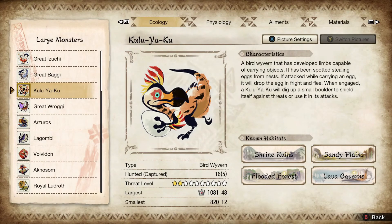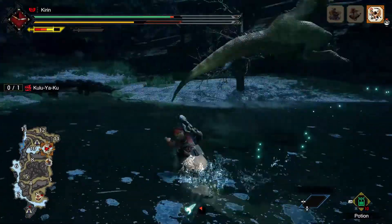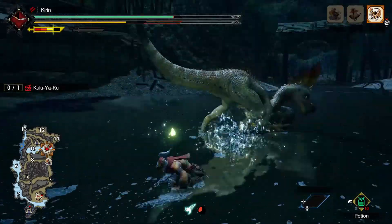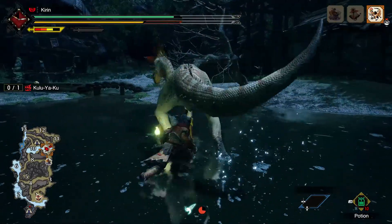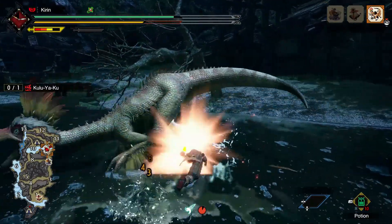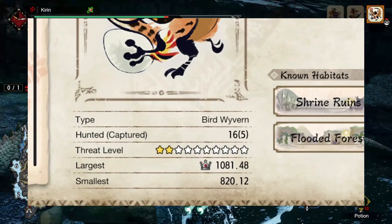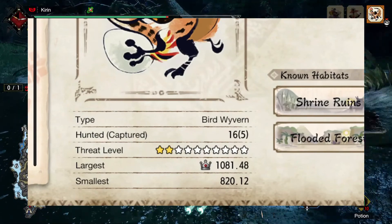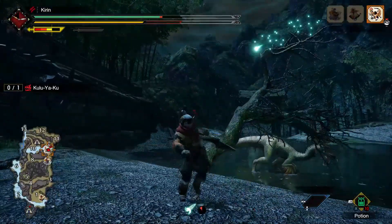Let's start off with some information about Kulu Ya Ku. He is classified as a Bird Wyvern and his first appearance was in Monster Hunter World, released in 2018. One of the reasons I really like Kulu Ya Ku is that he's kind of silly and goofy with that egg thief act. In the Hunter's Notes he's been classified as a threat level of two stars out of ten.